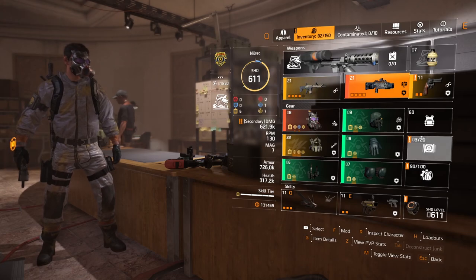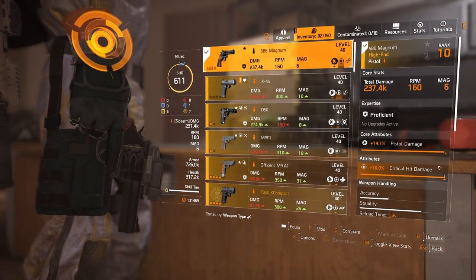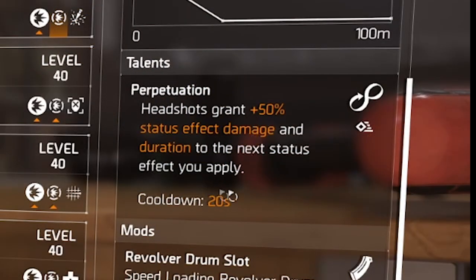For the sidearm, any handgun will do. I would just suggest putting Perpetuation on the talent — the cooldown is 20 seconds.